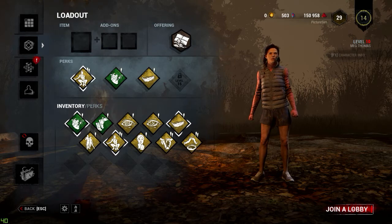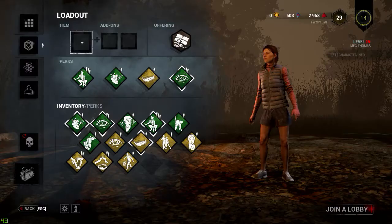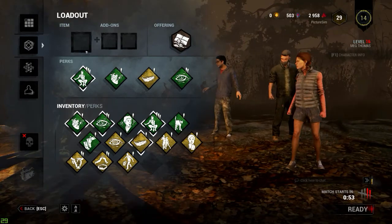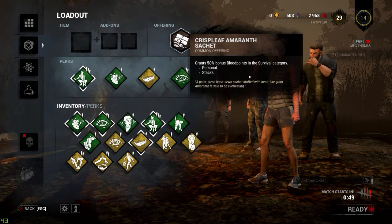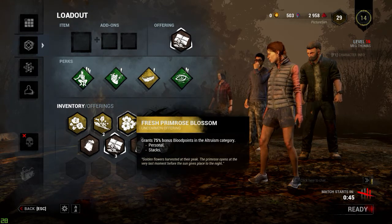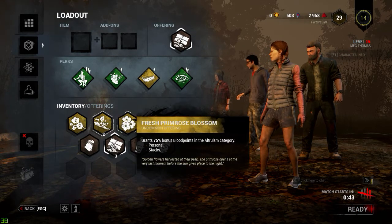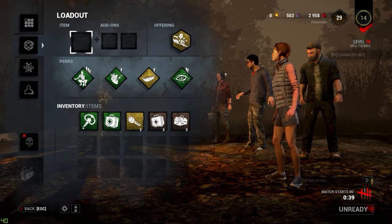I'm coming in with a Crisp Leaf Emerald Sachet — because apparently we have to sacrifice our sachets to the killer for some reason. Wait, what? Okay, I'm so confused. The final loadout is Kindred, Lightweight, Adrenaline, and Quick and Quiet. Alright, looks like we're absolutely ready.